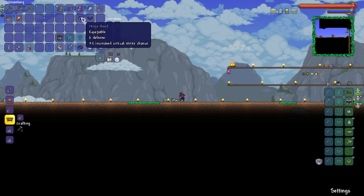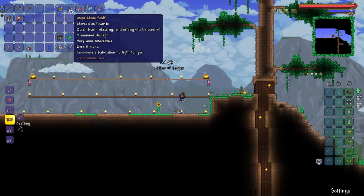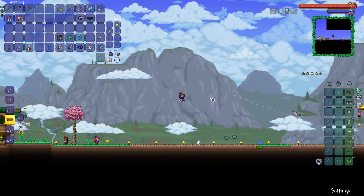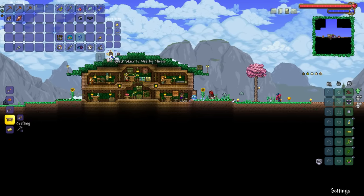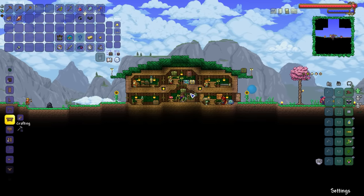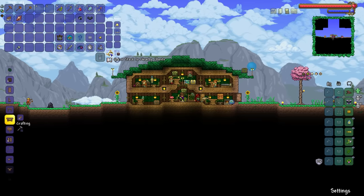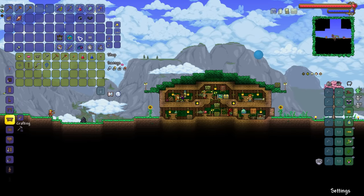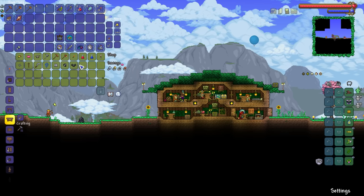Well, there we are — that, as they say, was that. We got the Ninja Hood and Ninja Shirt which give increased crit chance, but we don't really do crit chance with summon weapons. There is an accessory for that later on, but right now the ninja armor is essentially useless. That was King Slime, the first boss in progression, and honestly I feel like we could go straight for the Eye of Cthulhu.